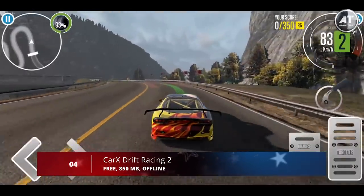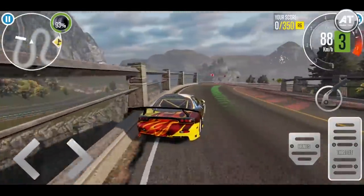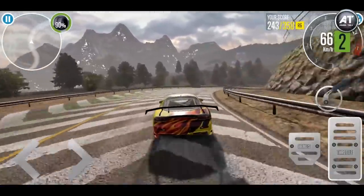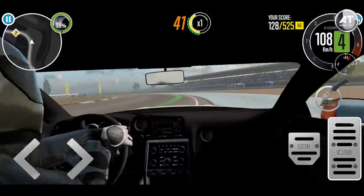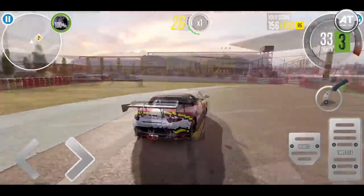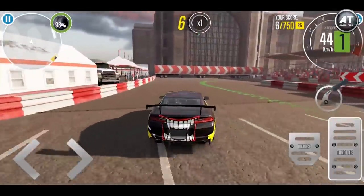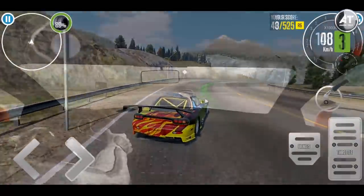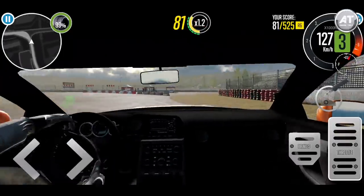Next up at number 4 we have Car X Drift Racing 2. Car X Drift Racing 2 is a high-graphics game where your main objective isn't to cross the finish line first, but to get as many points as you can, and the only way to get points is by drifting like crazy. In the game settings you can select from three different driving modes: a virtual steering wheel, tactile buttons, or your smartphone's accelerometer — with the latter you steer by tilting your smartphone just like a steering wheel. You can also change the camera angle between several options, including both inside and outside the car.